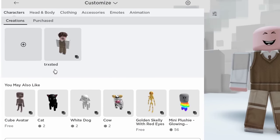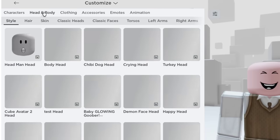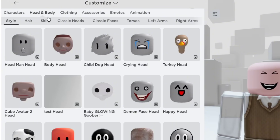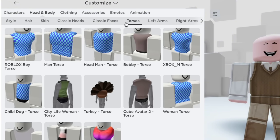Once you have them all, go to customize, then go to head and body. Next, go to torso and find the head man torso.